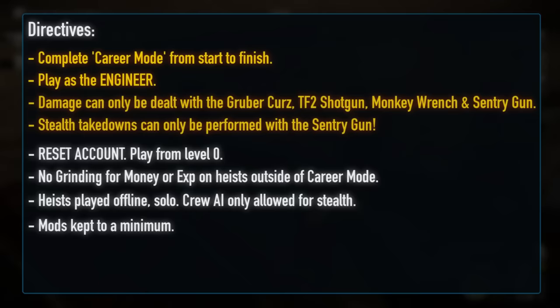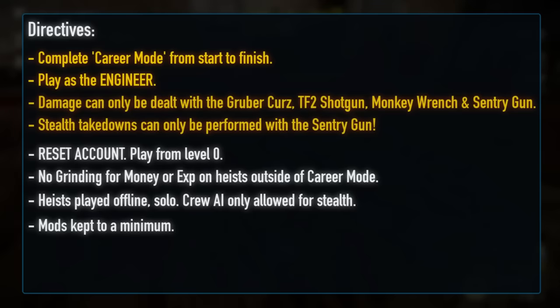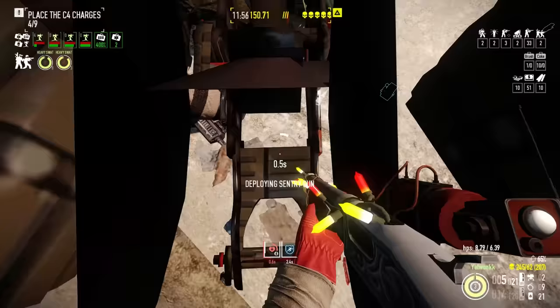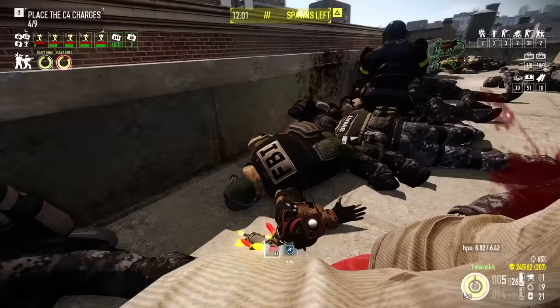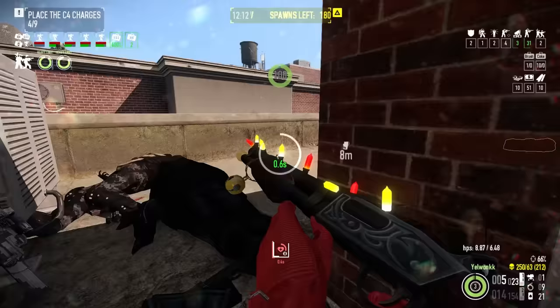Crew AI will be allowed for stealth heists but cannot be turned on in loud gameplay. Mods will be kept to a minimum outside of those necessary for the run, meaning I will still be using Vanilla Hood Plus, alongside a small subsection of TF2 specific mods. Lastly, we play all heists on the highest available career mode difficulty, capping at Deathwish — meaning Mayhem up to level 80 and Deathwish from then onwards. I've decided to drop lifelines from this run altogether; they just haven't been that necessary in recent runs and with the many tools at Engie's disposal, if I can't find a solution to a heist within the base ruleset, I don't think I deserve any lifelines. Whilst I might have missed my Christmas deadline for this video, let's see if I can't get you a face full of festive Payday 2 challenge running joy before the year is through.